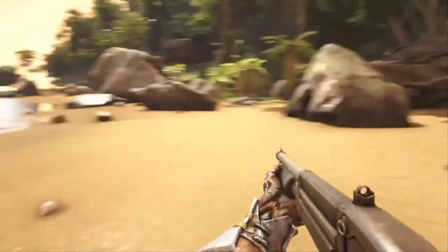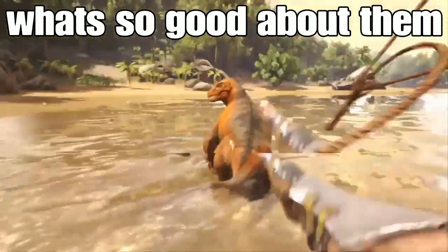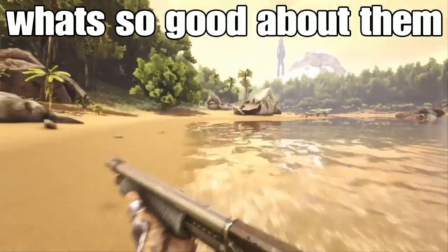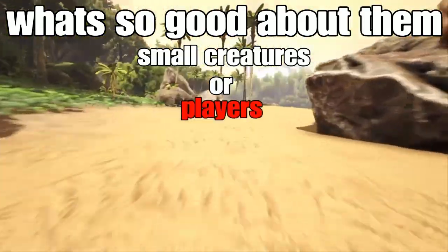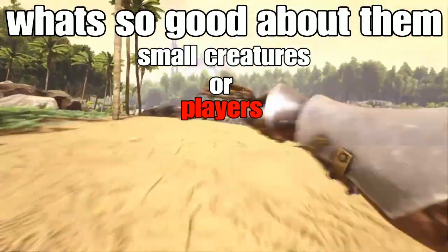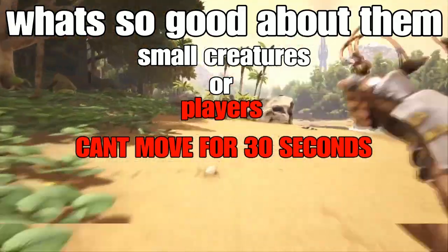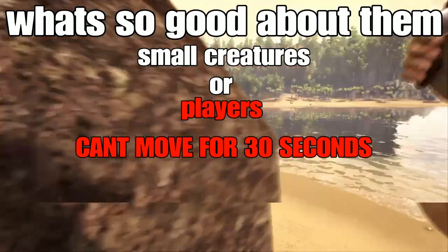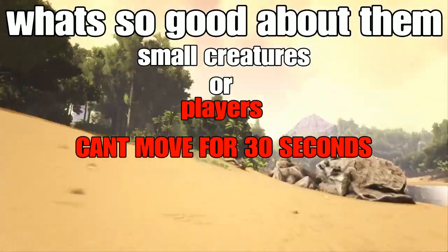Anyone who's never used a Bola before might think I'm exaggerating the usefulness of these things — why would I always have to have 10 on me? Well, what you do is wind them up and throw them. If you hit a small creature or player, that thing will be immobilized for the next 30 seconds. For half a minute, if you're hit with a Bola, you will not be able to move. I don't think I need to explain how big that is.